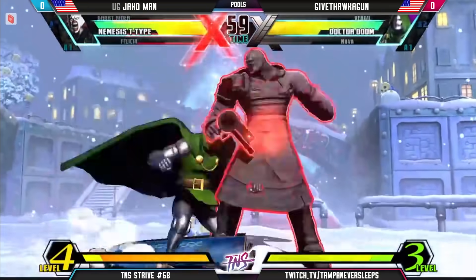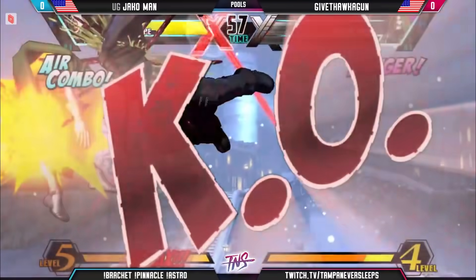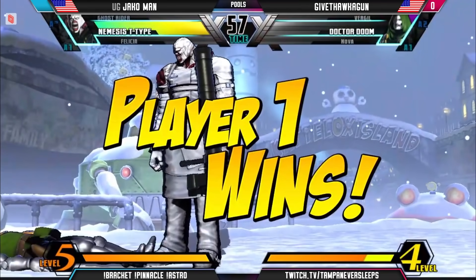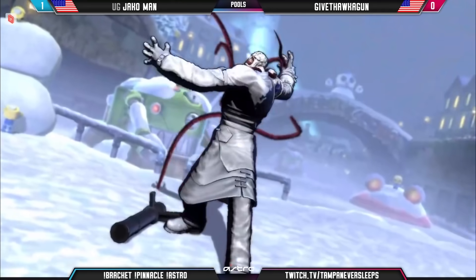X-Factor 3 Nemesis — one more touch to do it. Goes for the double cross-up, a little shimmy there from Jackoman. I love that. T-Hawk obviously demonstrating good defense earlier. Came in, no buttons, just wanting to block there. Jackoman took advantage of that though, getting those free side switches.